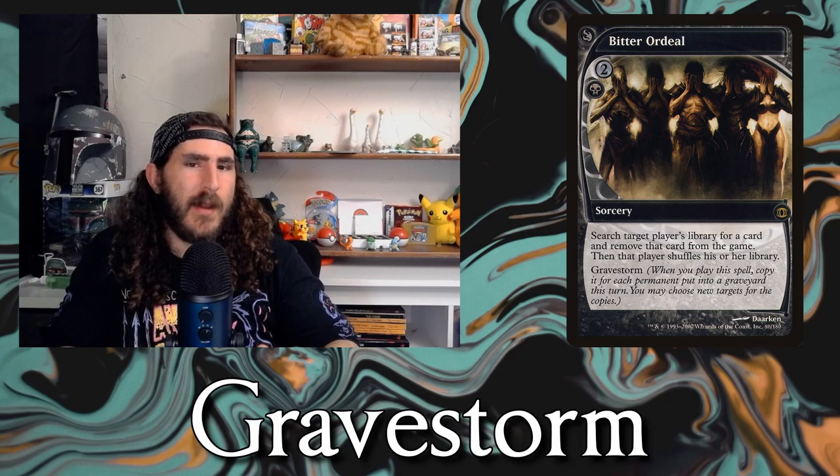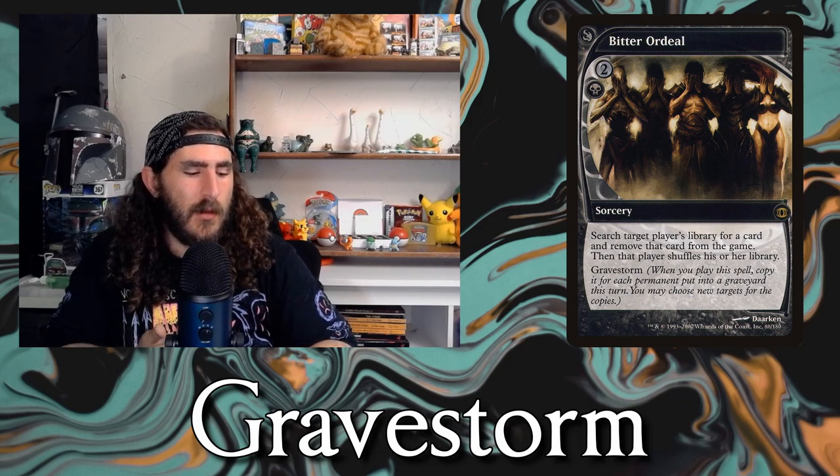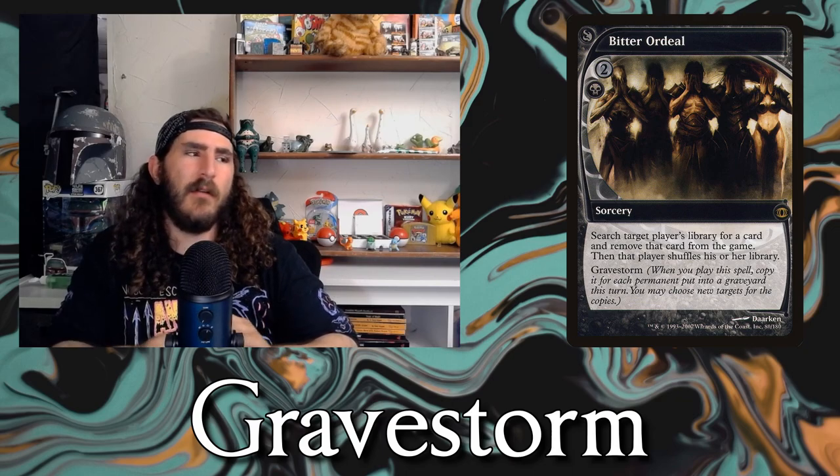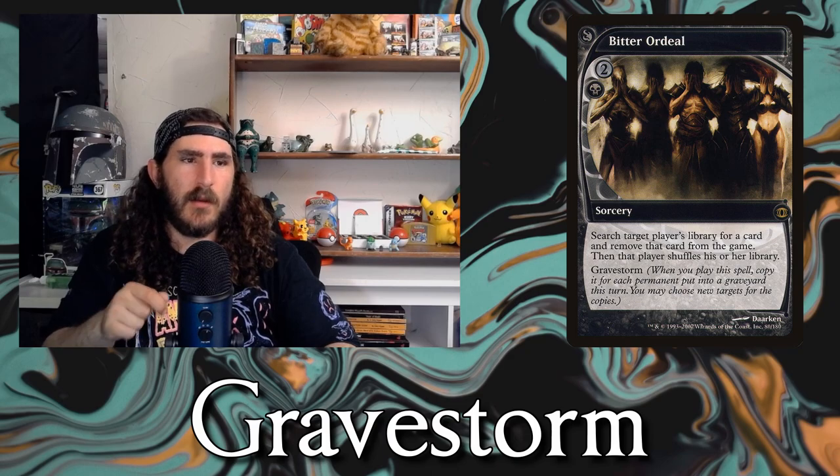The next ability is Gravestorm — it's pretty sure only been printed on one card. Whenever you cast a spell with Gravestorm, you copy it for each permanent that was put into a graveyard this turn. So if 5 things went to the graveyard, you get 6 copies total including the initial cast. It's like Storm, but for permanents entering the graveyard instead of spells being cast.